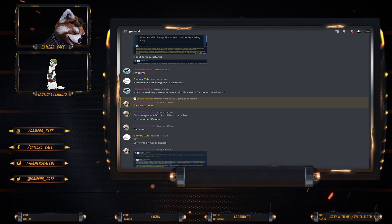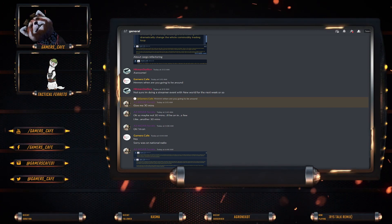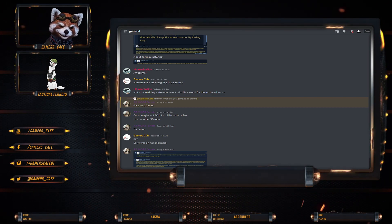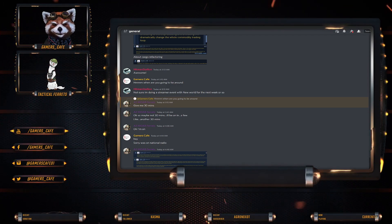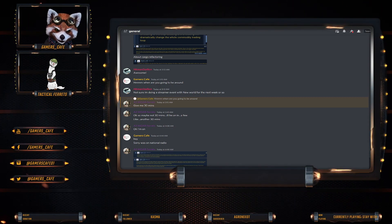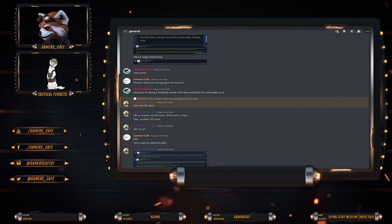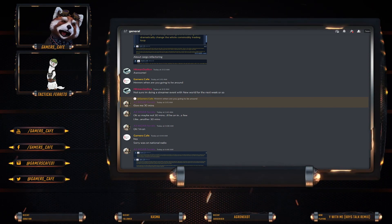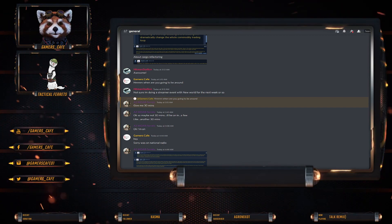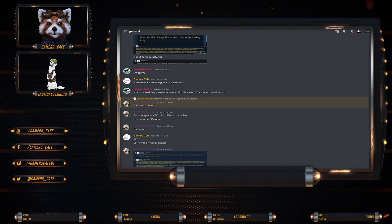All right guys, we are here with Ferret. Say 'yeah Ferret.' Never say that ever again. Like 'yeah' — because for one, I've never heard you say that before, and two, after hearing you say that I've decided it's very uncomfortable. To save myself from such an event in the future, I'm going to ask you to please never say that ever again.